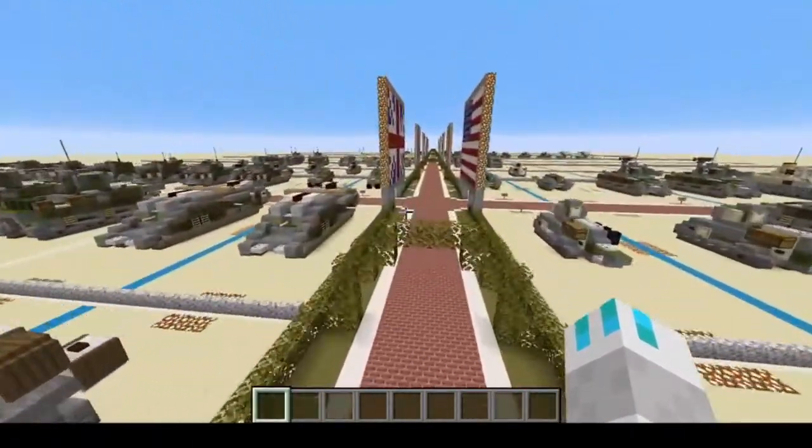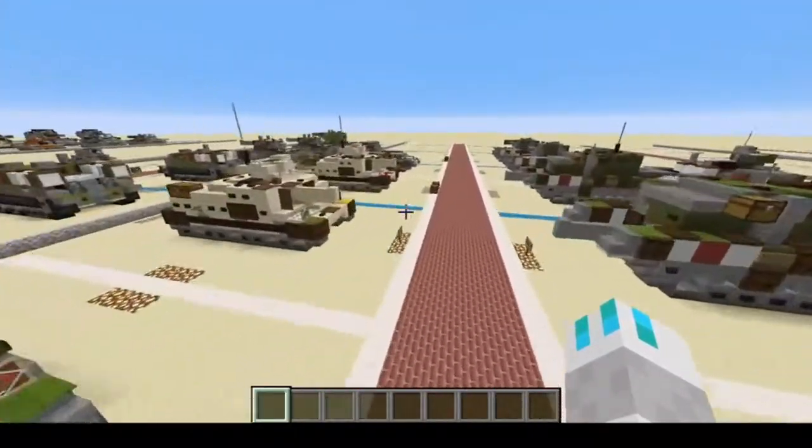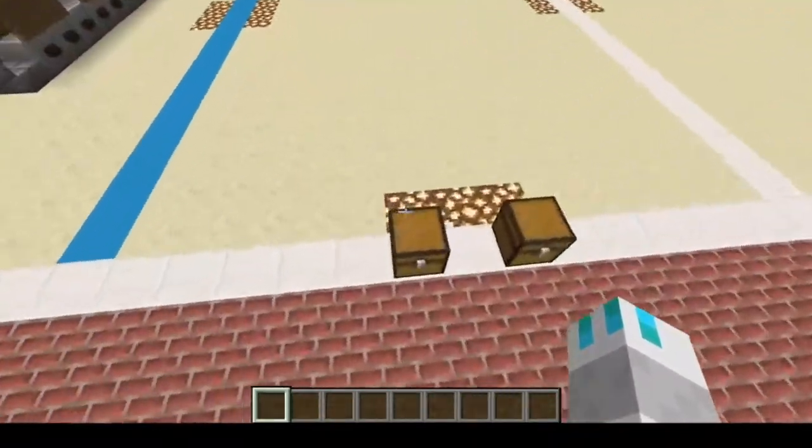So we're going to head down to Britain here. Here we are, go down the line a bit, and here we are — the Medium Mark A Whippet. It's a fun little tank, so let's get right into it.